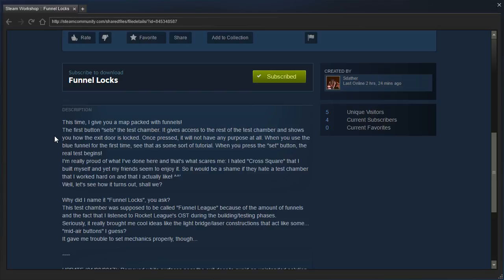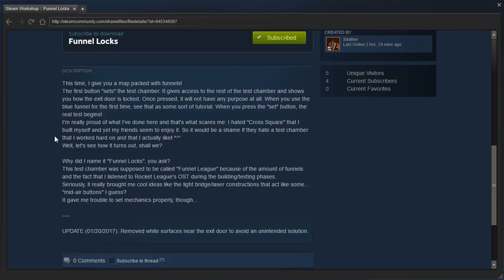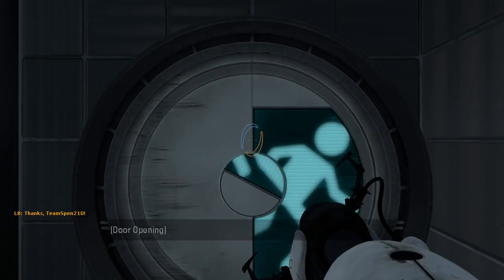I'm really proud of what I've done here, and that's what scares me. I hated cross-square that I built myself and yet my friends seem to enjoy. So it would be a shame if they hate a test chamber that I worked hard on and that I actually like. This test chamber was supposed to be called Funnel League because of the amount of funnels and the fact that I listened to Rocket League's OST during the building and testing phases. It really brought me cool ideas like the light bridge laser constrictions that act like some mid-air buttons. It gave me trouble to set mechanics properly, though. Let's waste no time and get started.